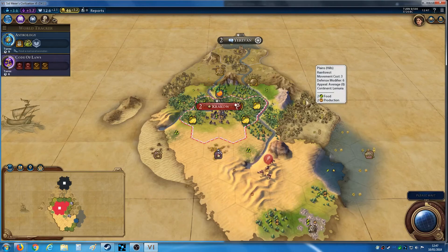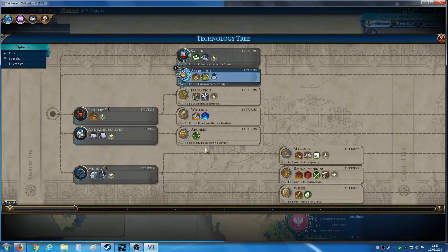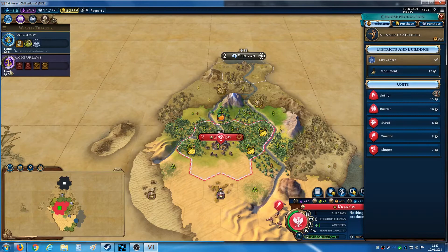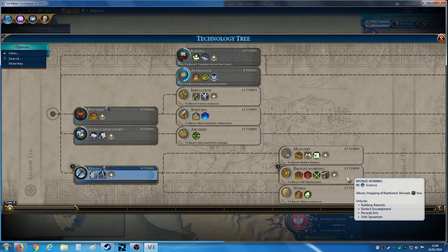Let's keep on going — we're about to get our first slinger. No barbarians yet, which is probably a good thing, though some would be useful because you want to get the boosts. Killing three barbarians gets you a boost to bronze working, and archery for the slinger. There's a heck of a lot of jungle here which I more than likely want to get rid of, and I also need plantation.